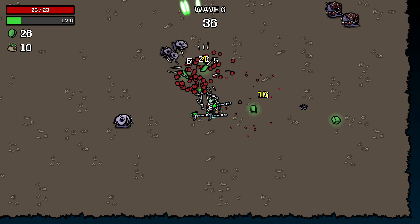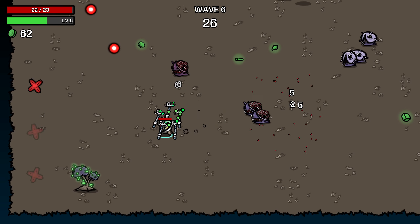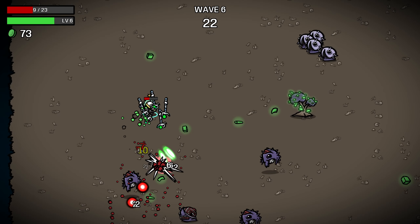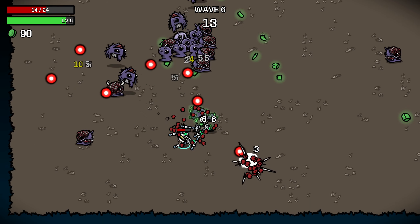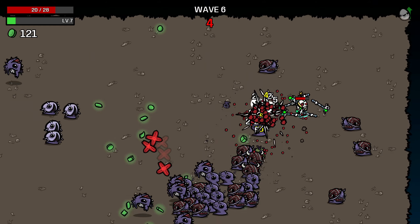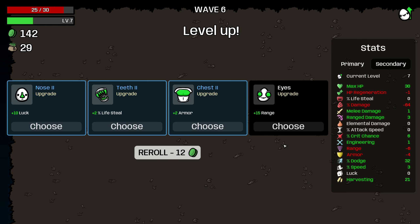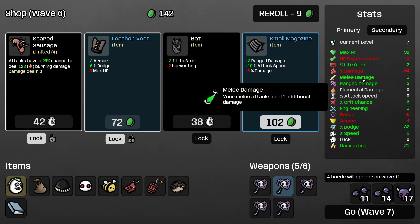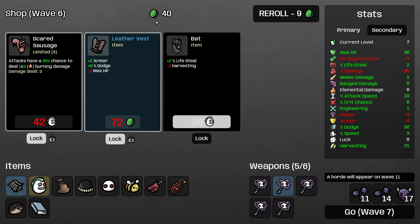The HP isn't that important to get early — we'll start picking up a lot of it around wave nine or so. More important is just building up my income. The Leather Vest is going to be really important to this build because it increases our armor, which is a real problem. As you can see, we're taking 7 damage a hit on wave six, which is very painful. Unfortunately I can't buy both Small Magazine and Scared Sausage, so that means I have to buy the bat if I want to buy an item here. The reason this is a problem is it will bump my harvesting down below 21.